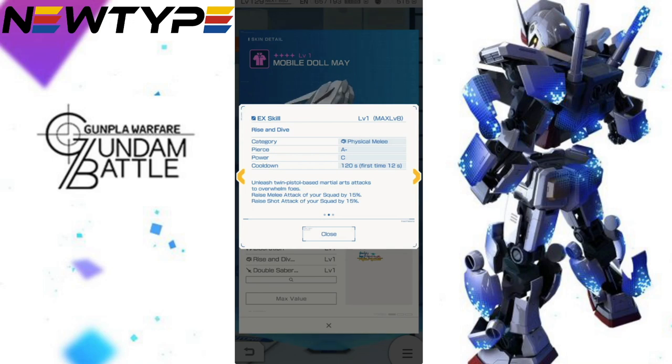The second skill is the Rise and Dive — it's a minus C, which is pretty much a good finisher attack. It has an animation that raises attack and shot attack by 15% each, which is fantastic for your squad. I wonder if this actually stacks with the awakening — it should, I'm just questioning if it really does.